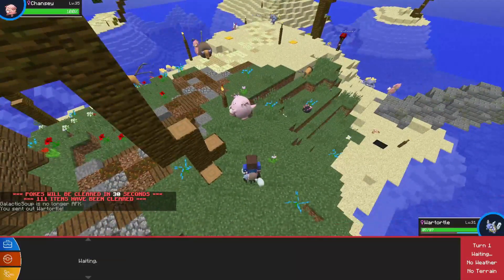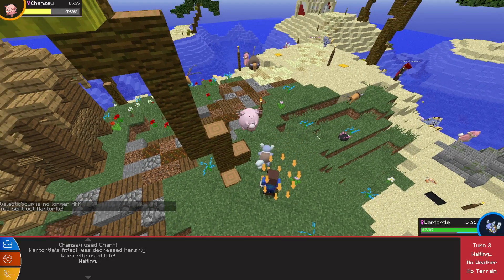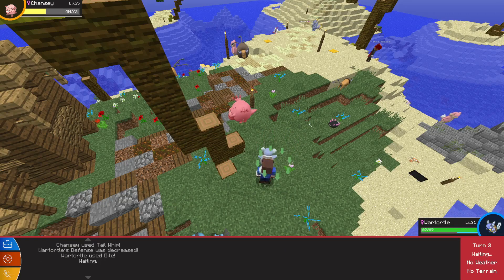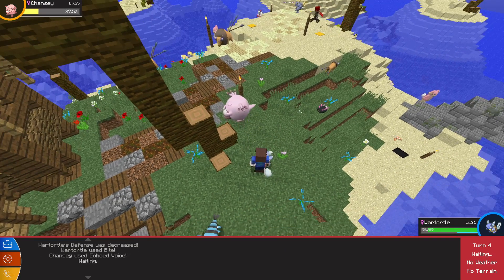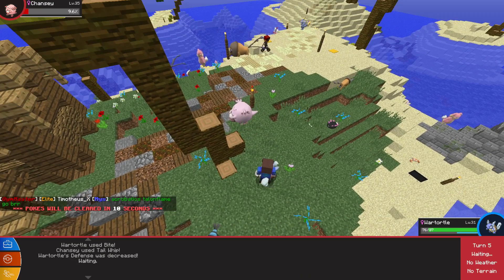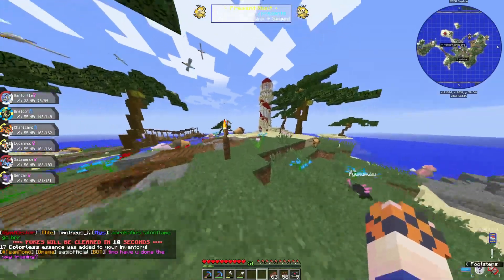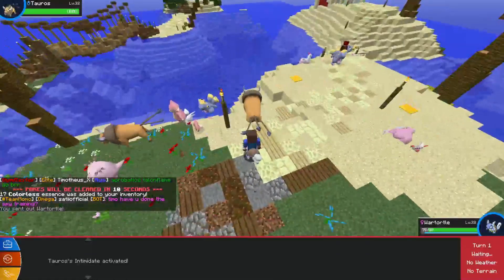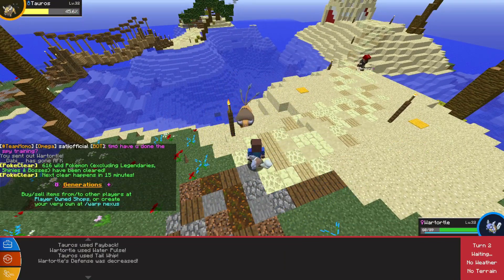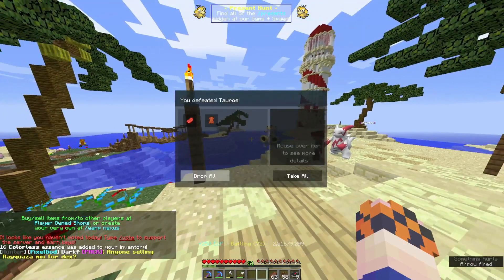Leveling this guy up shouldn't be too hard, considering we have a few physical moves and actually have high physical attack even though we didn't train it - mainly because we're a Special Attacker. Blissey and Chansey have Special Defense and give the best XP out of everything here, especially with Lucky Egg, so we kind of want a physical move. Having Bite or Crunch is always good for diversity. We have high levels and a Lucky Egg, so we should be all good.